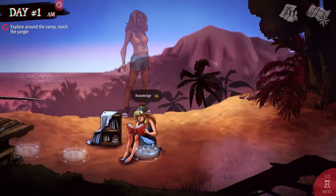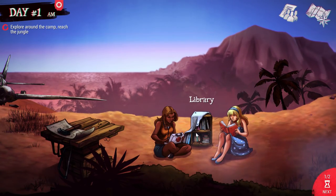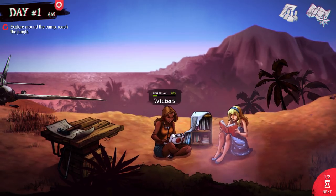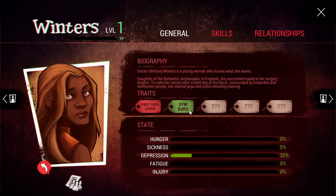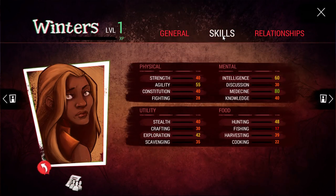Let's also put Winter as a researcher. These people can trade off roles — it all depends on the necessities of the island. Winter has decent intelligence and okay knowledge, so she works for now.